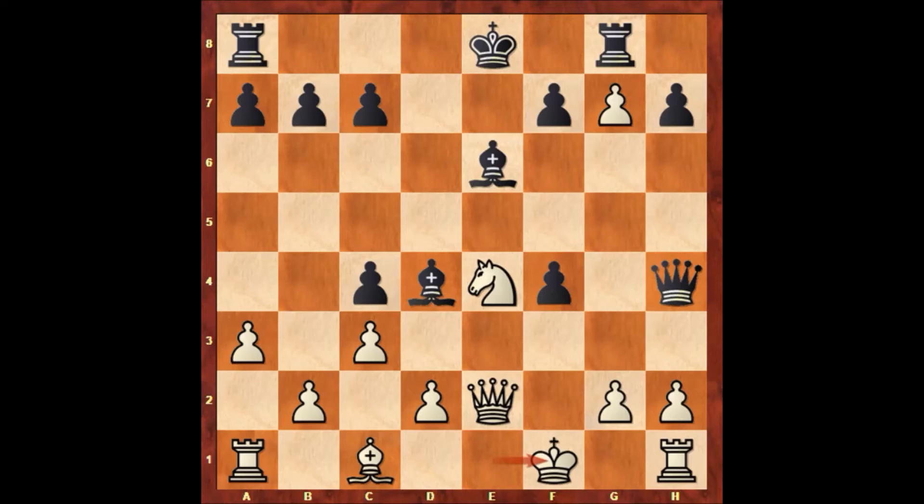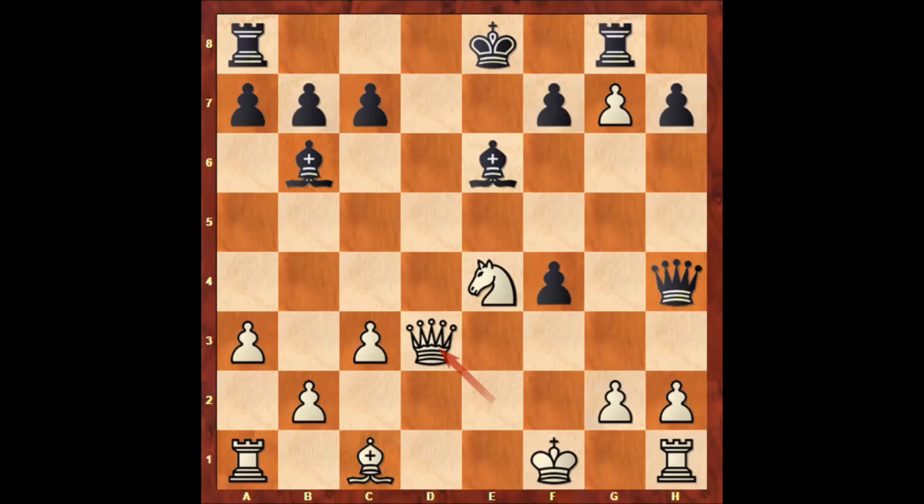Bishop to b6, saving the bishop. D4, and Paul Morphy captures en passant — c takes on d3, queen takes on d3. It's black to move, and Paul Morphy played the very strong move rook to d8, attacking the queen. After rook to d8 we can easily see that Shulten is having difficulties because of the undeveloped bishop, the annoying pawn on f4, and the unsafe king's position.